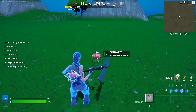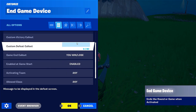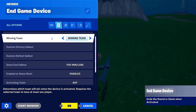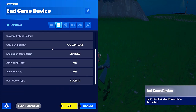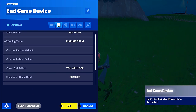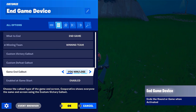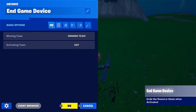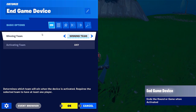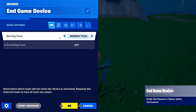Now that we have it, let's customize it with E and see the options that are present. For some reason, at least in Fortnite Creative 1.0, you cannot hide the device, but you can do a lot of stuff with it. In the advanced options, you have things like what to end: winning team, call out, defeat, endgame — which are more on the complex side. However, the bread and butter of the device is the basic option of activating by a team and setting the activating team to whatever you have previously selected.